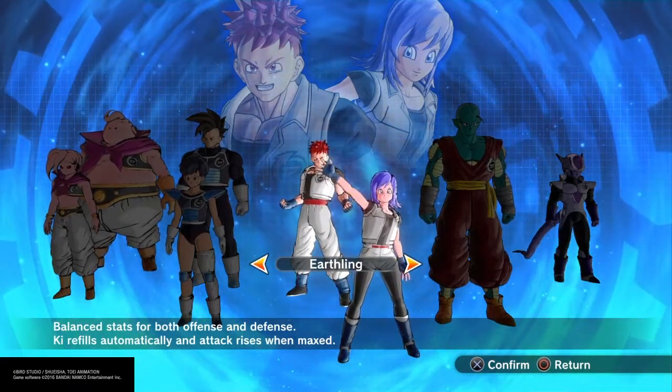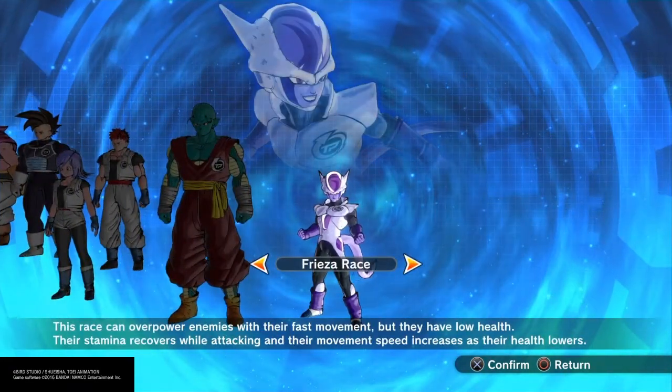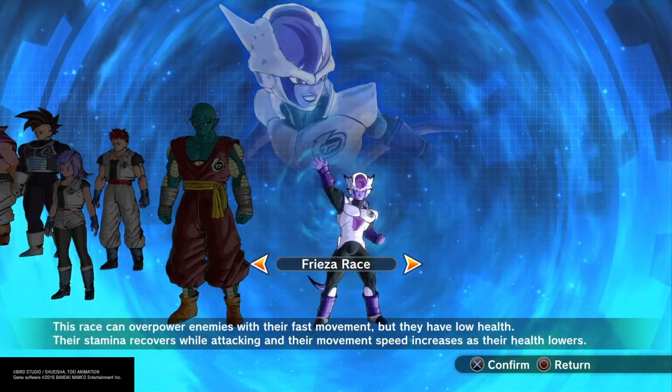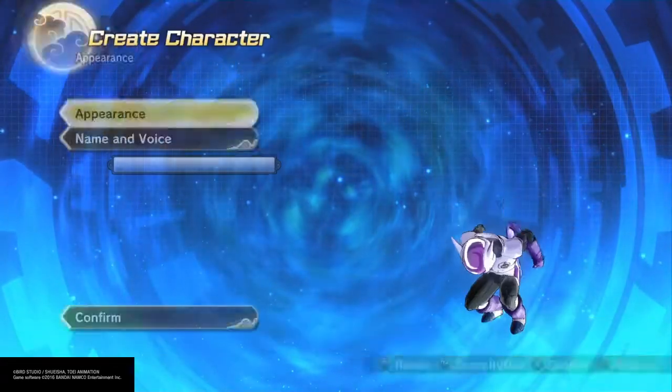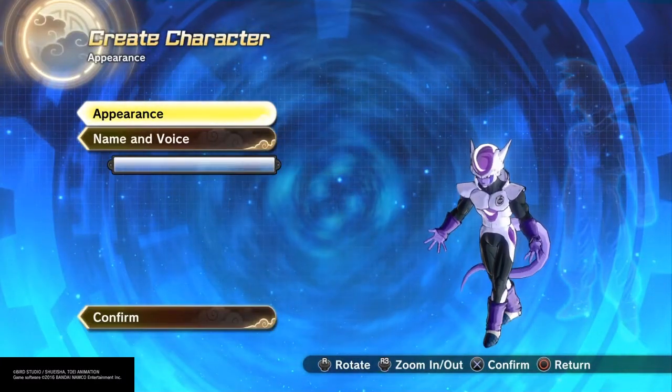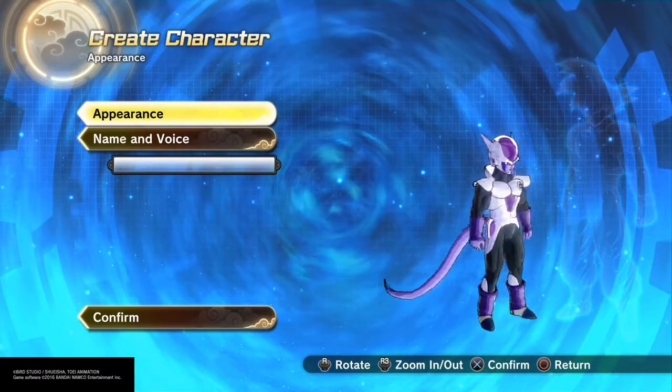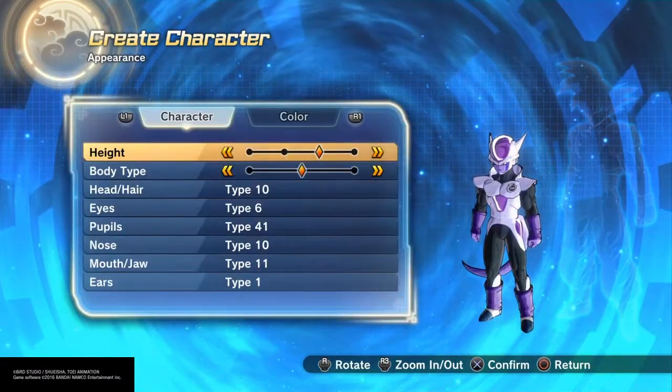Jumping into the character selection screen, we're obviously going to want to choose the Freezer Race, considering we're going to be doing Cooler. More specifically, we're also going to want to go with the highest maximum body type settings — highest height, biggest muscles — because that is what Cooler is all about.